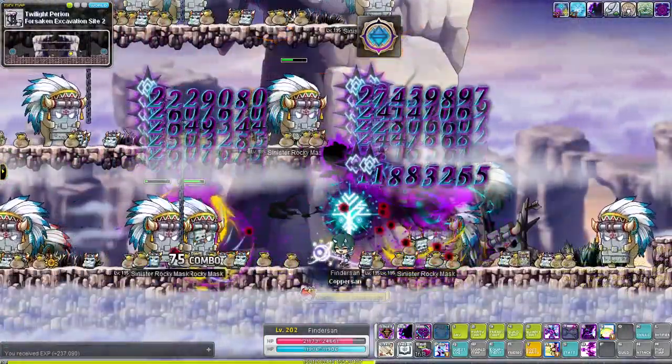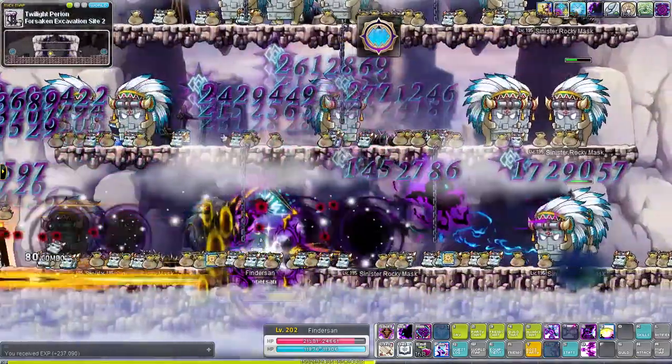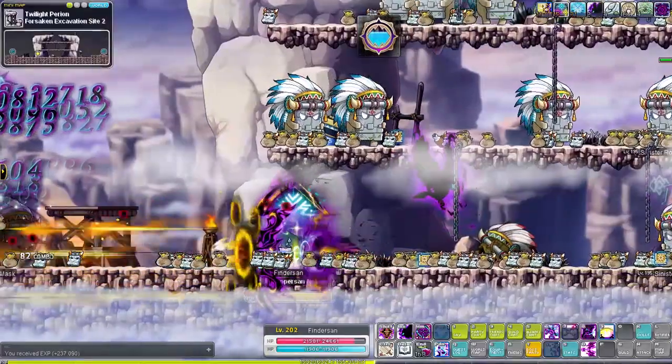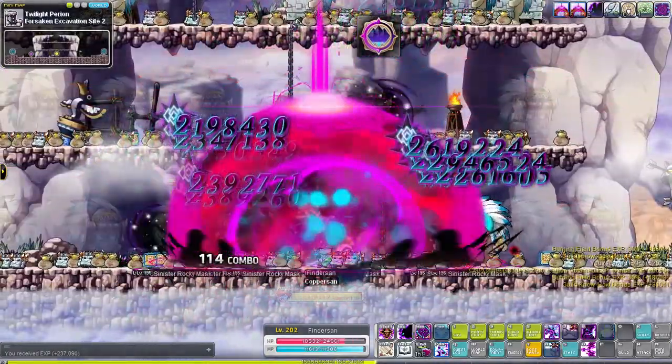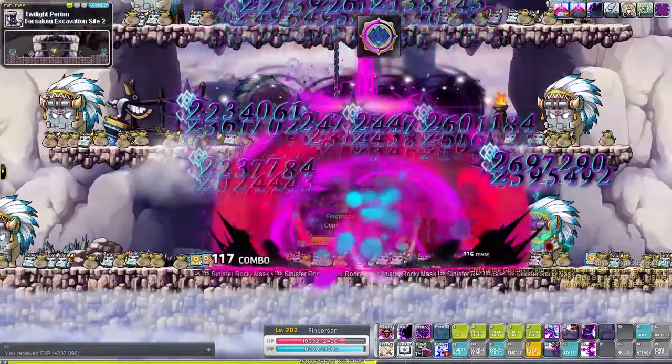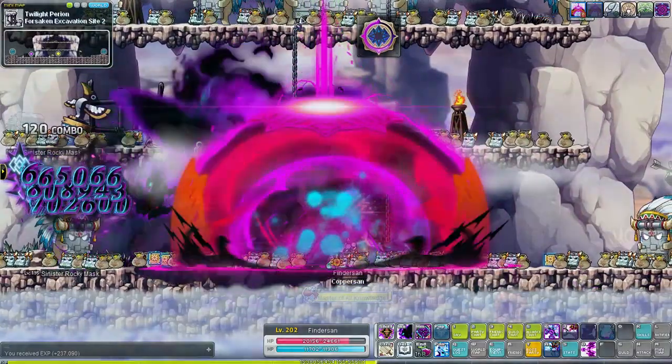Their Ancient Astra hyper skill attack has had its cooldown reduced from 80 seconds to 60 seconds, and the damage numbers have been lowered to match the reduced cooldown. The same thing happened to their 5th job barrier skill, which now lasts 5 seconds shorter but had its cooldown decreased from 200 seconds to 120 seconds. So there are some nice changes, but no big remaster for the Pathfinder.